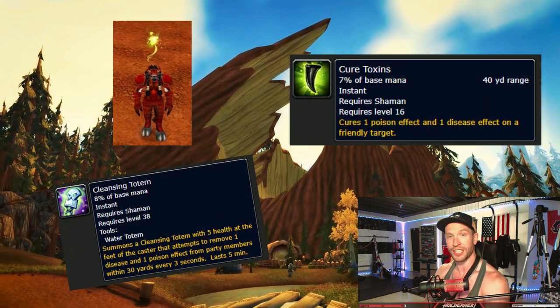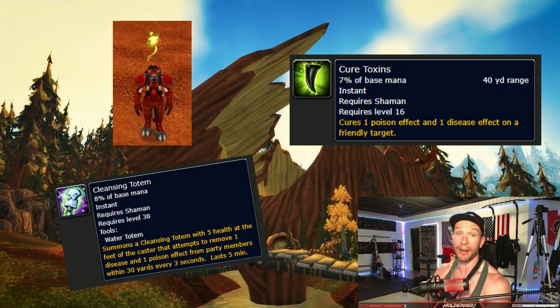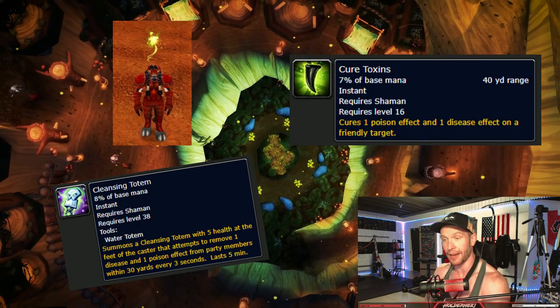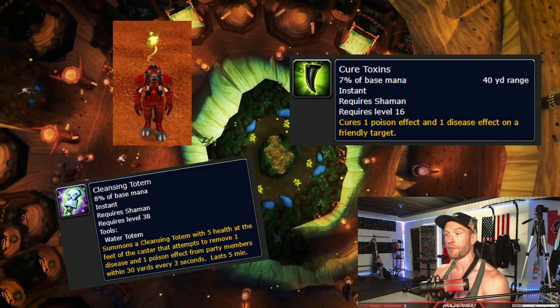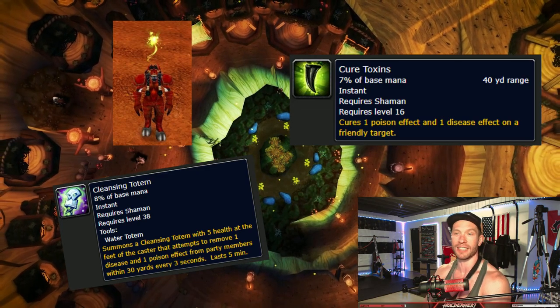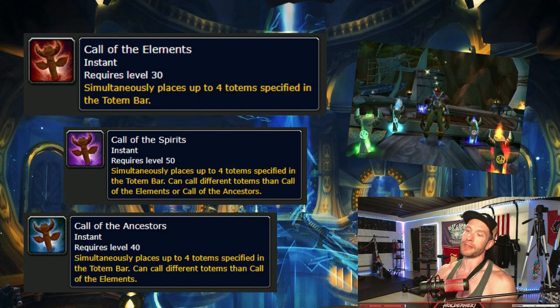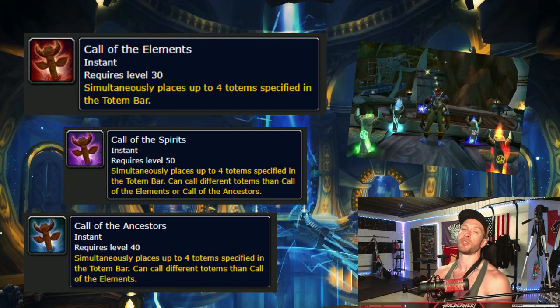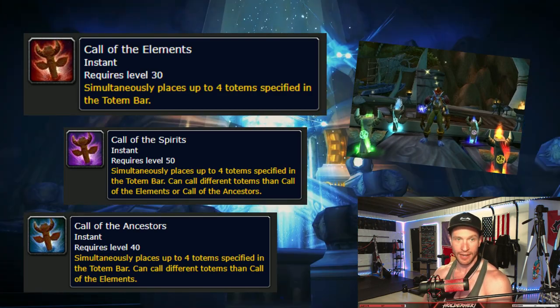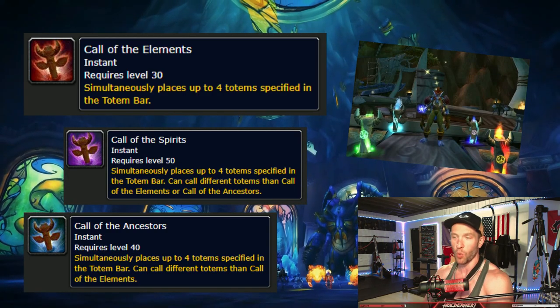Our Cure Disease, Cure Poison, Disease Cleansing Totem, and Poison Cleansing Totem have been replaced with Cure Toxins and Cleansing Totem. Cure Toxins is better in basically every way because it replaces Cure Poison and Cure Disease at the same time - one button for both spells. Unfortunately, Cleansing Totem doesn't cleanse instantaneously upon drop anymore, so you really have to take that into account. One of the biggest quality of life changes is Call of Elements, Call of the Ancestors, and Call of Spirits, letting you set up four totems on one bind to drop at the same time.